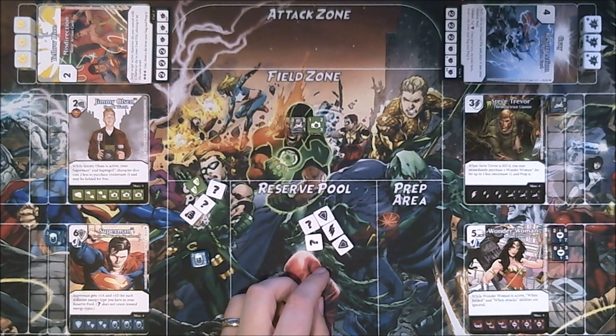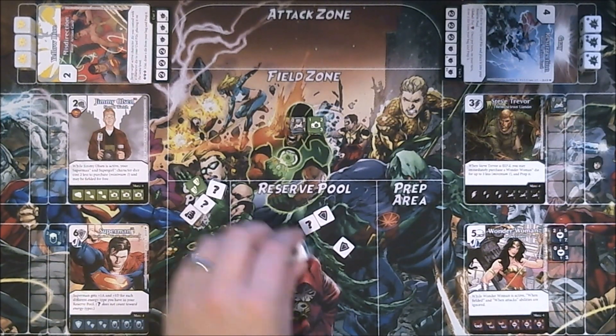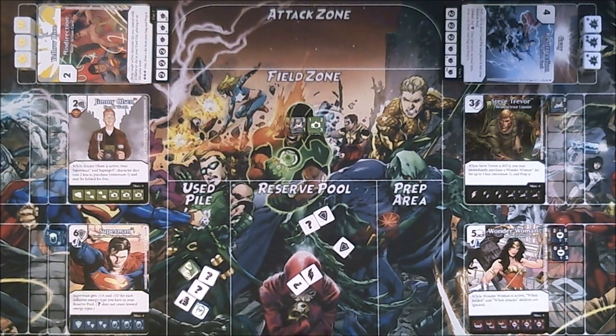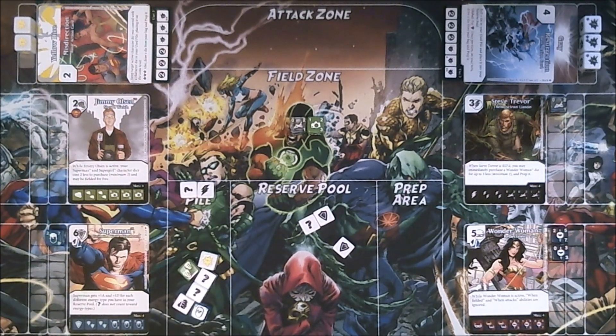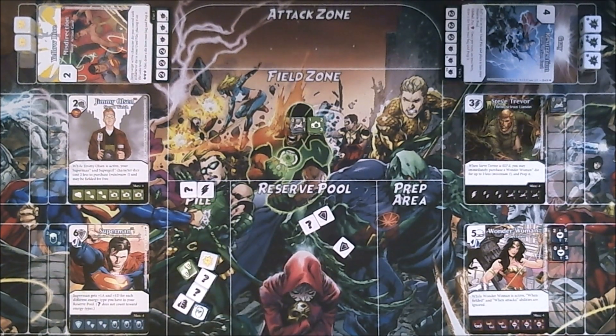I've managed to roll another wild, a bolt, and a shield this time. First of all, I am going to pay two energy to buy Misdirection. It doesn't matter what energy I use because Misdirection is a basic action. So I will pay these two energy and put a Misdirection die in my use pile. Remember that the energy I spend goes out of play until the end of turn.